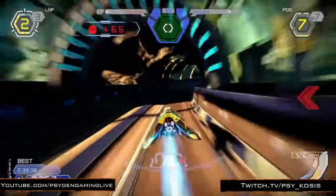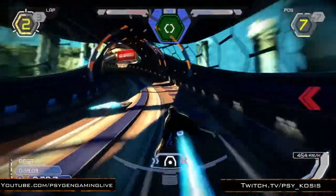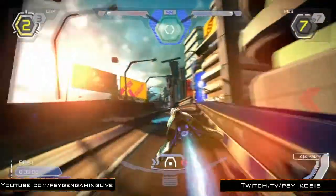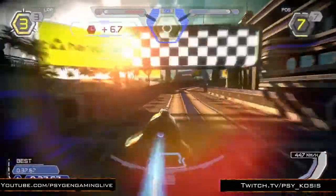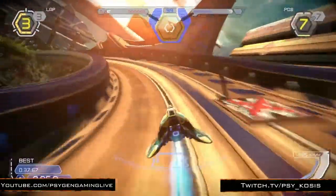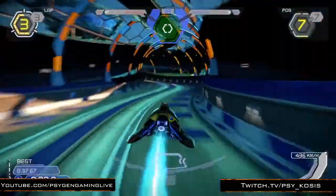As a training-wheels type of thing, you have an option to turn on pilot assist — that's what these red arrows are. Anytime you get too close to the rails, it kind of steers you away from the sides. It's not so much needed in HD, but I would highly recommend it in 2048.